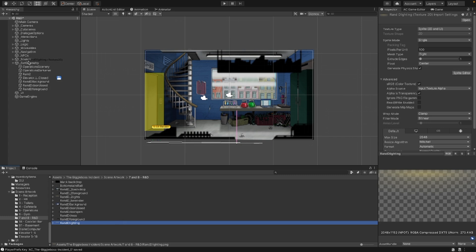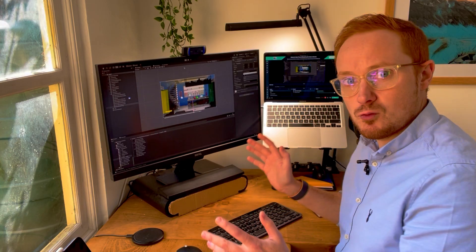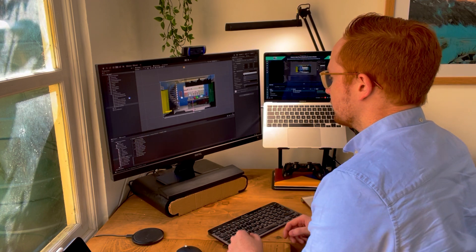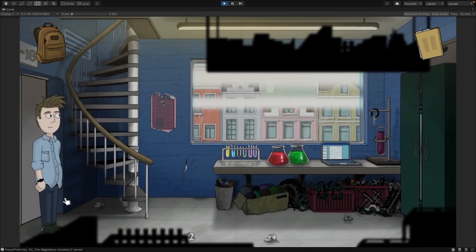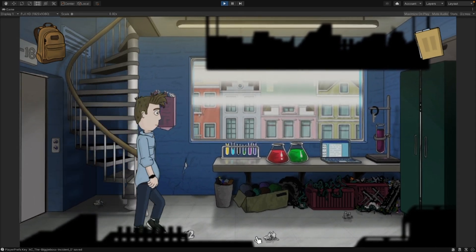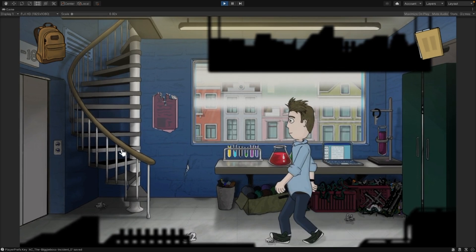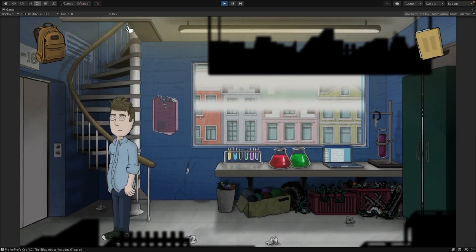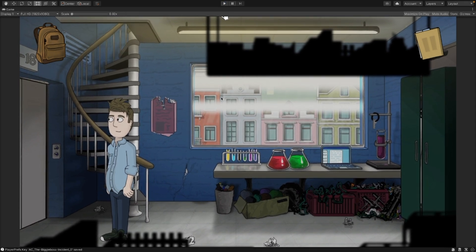I will add some parallax to that later. We want the lighting to be in here as well, and we're going to put that quite far in front. So if we play that already, we should just be able to have the character walking around in the scene. The foreground will parallax slightly differently ultimately. So what we're going to try and do today is get it so that he starts to go up the staircase, then he's going to disappear, and the camera will pan up to the room above.